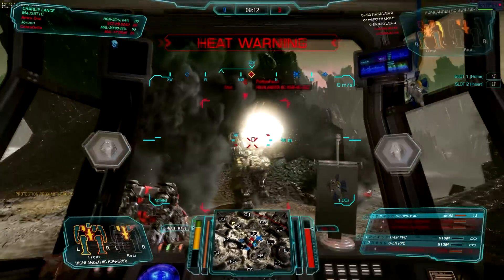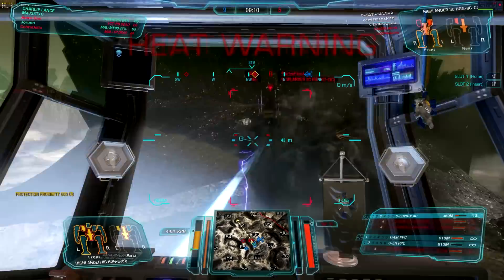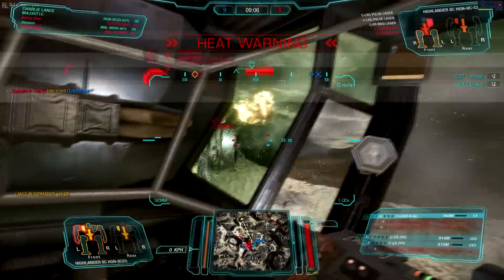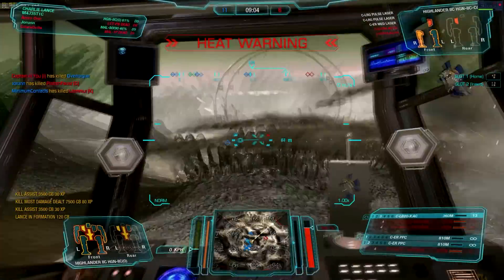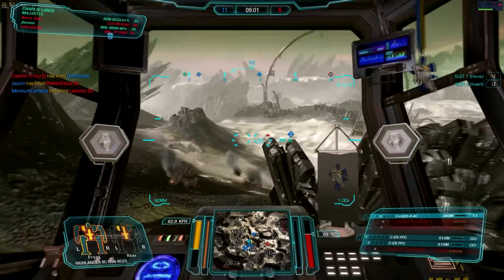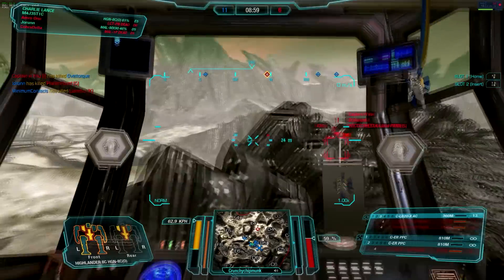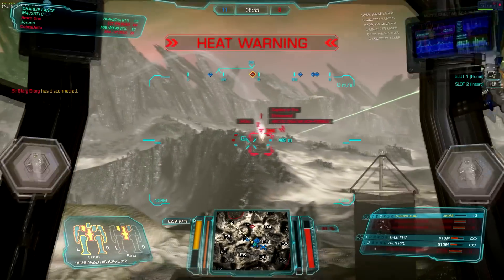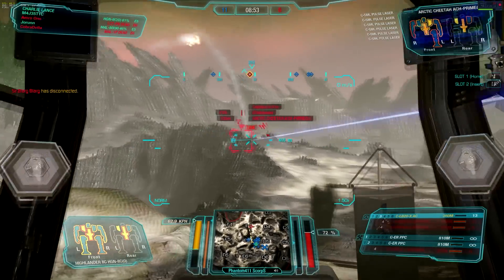It looks like he overheated — and he's still alive. How is this guy still alive? We're going to put another alpha into his chest with what's remaining. It looks like he's trying to circle around us, but my team is able to rally around me and amplify the damage into his back — looks like his center torso was the result of his death.